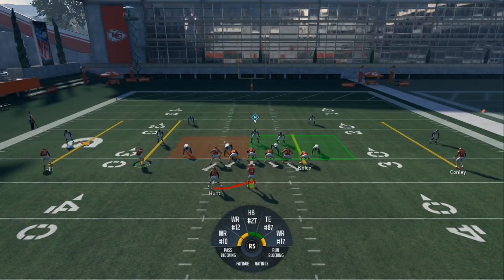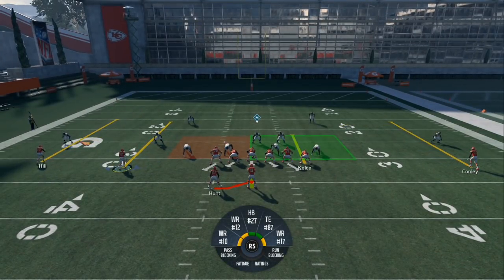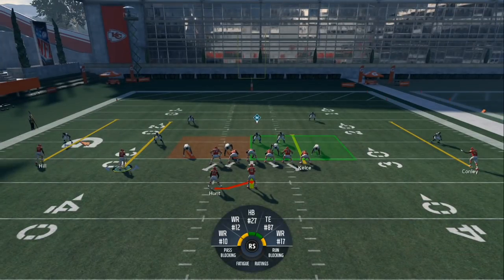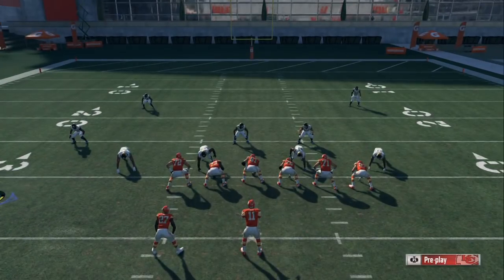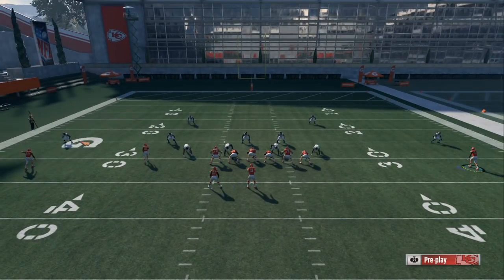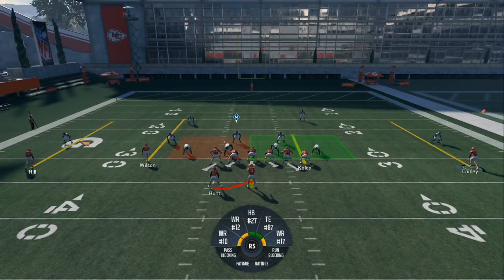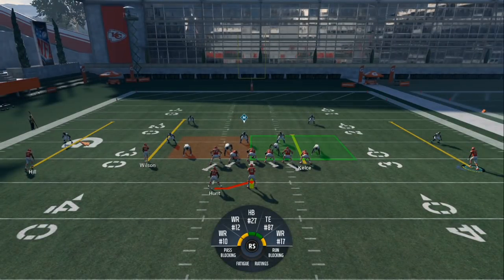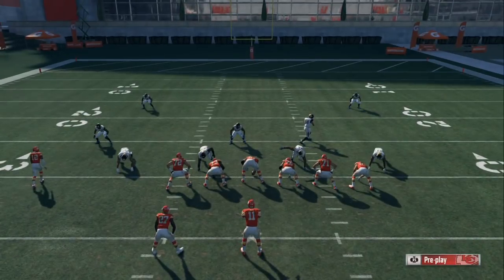We're going to go back to the regular play. Look at his cornerback — when I motion him out, my wide receiver on the left, Tyreek Hill, is going to drop down off the line of scrimmage and that guy is going to readjust. Watch this. You see that? Now, this person right here is your tell-it-all. Conley is your tell-it-all. He's going to tell you if they're in man. He's going to tell you if they're in cover three with the safety dropping down a little lower than the other safety.